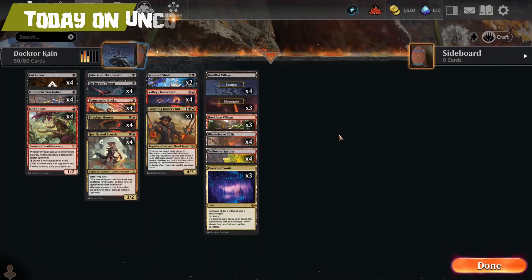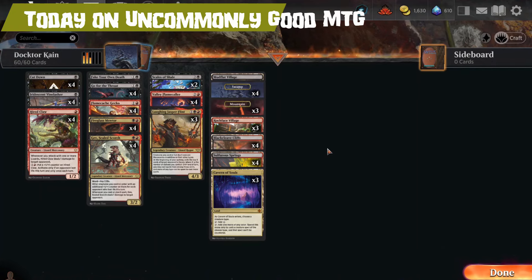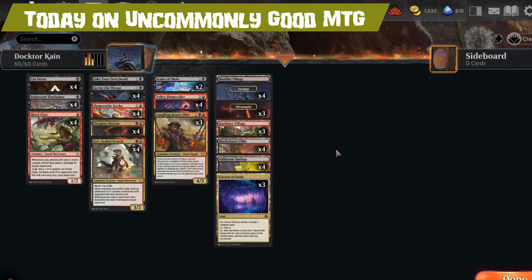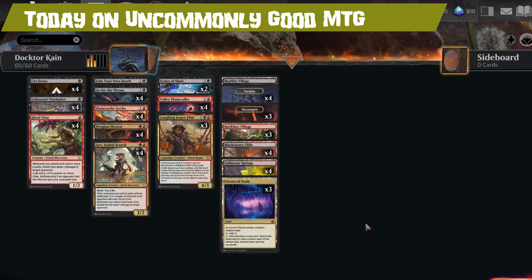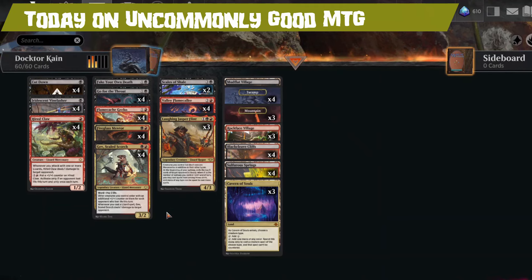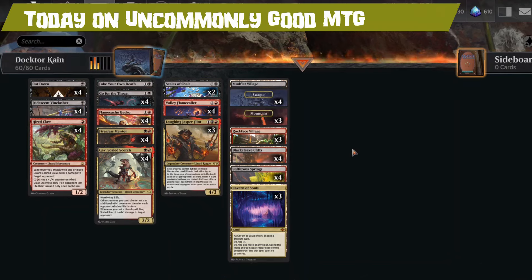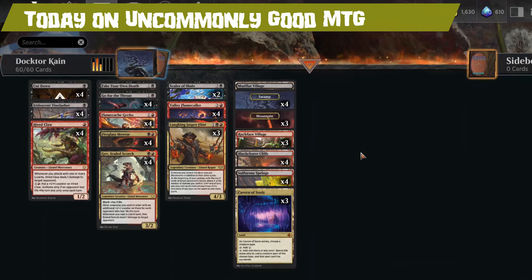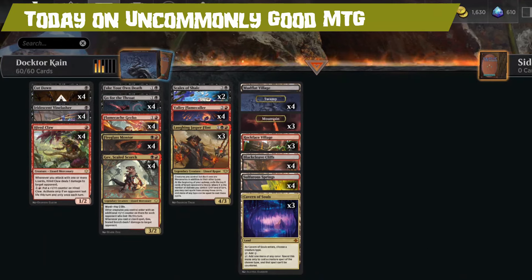Today on Uncommonly Good MTG, we're playing a Rakdos Lizard Tribal deck. Lizard Tribal — I love tribal decks! This new Bloomburrow set seems to be just filled with tribal cards, and today we're playing Lizard. What do Lizards do? Not only that, it's Rakdos. Rakdos is such an incredible color. I'm really looking forward to this deck, and I hope you are too. Stay tuned to find out more!